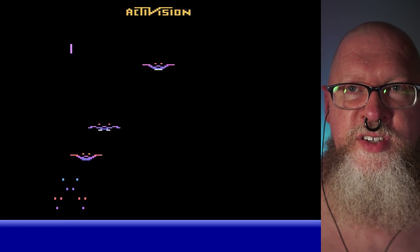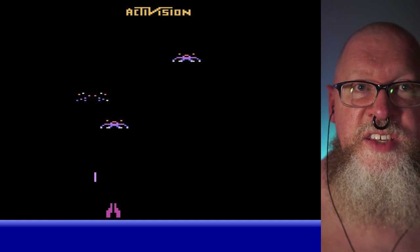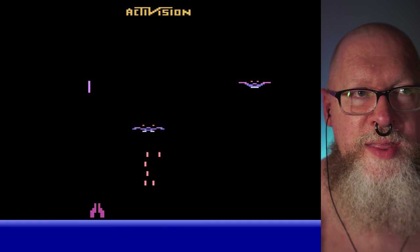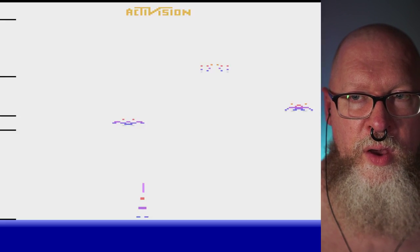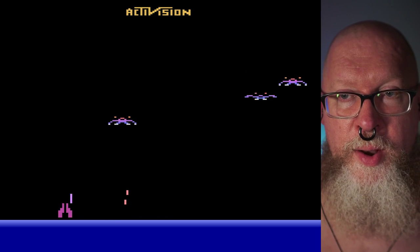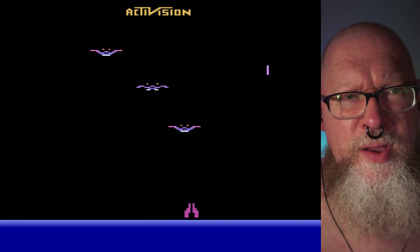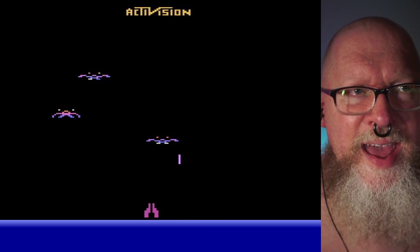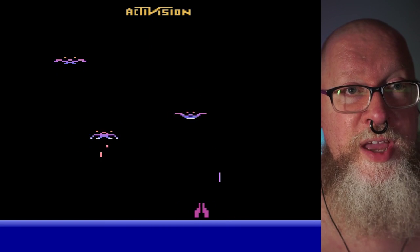This game uses color in interesting ways — right here you can see these birds, which are pretty the way they did that. Then you have the fade at the bottom, the gradient between the light blue and the darker blue. I think the Atari has like 128 colors, which is quite a few for being that early of a game system.